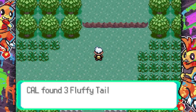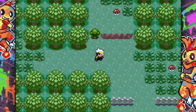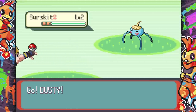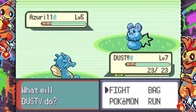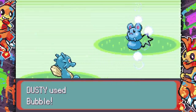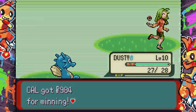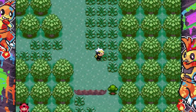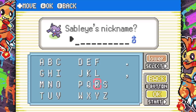We've got three fluffy tails and Dusty is level seven, holding an orange berry. We're obviously in the starting forest area. We encounter a trainer with an Azuril. There are some animated sprites, though it's weird that only some animate. We gained a ton of experience for beating her — I feel like that's been modified. Oh, the layout's been changed too! Sableye lives here — let me get that Sableye. Shout out to Terry for being a member; we're going to call this one Rupee.